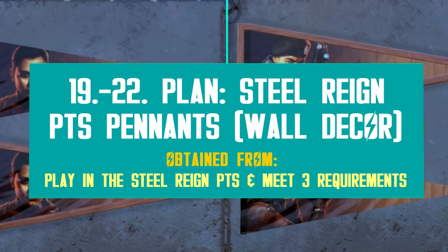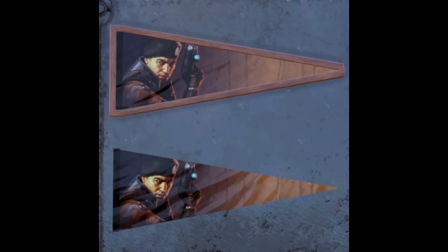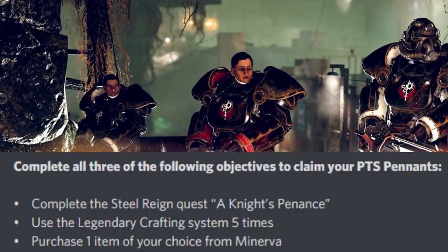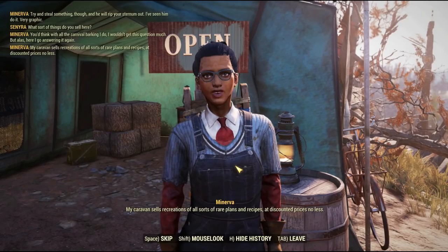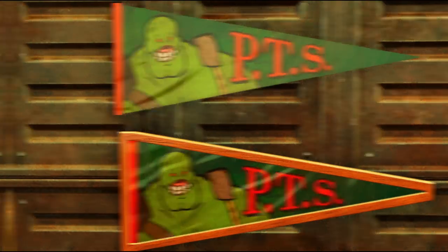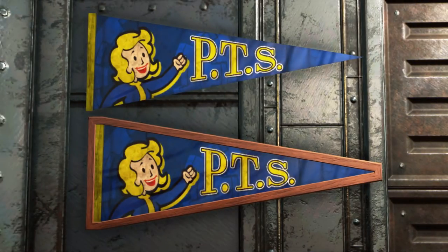The last four free new items coming with Steel Rain are the latest PTS pennants. Bethesda is rewarding two with Paladin Rahmani's face and another two with Night Shin's face, following the usual format — one simple pennant flag and a duplicate with a wooden frame. To unlock these four items, you need to take part in the ongoing public test server on PC and meet three requirements: complete the new Steel Rain questline, use the legendary crafting system at least five times, and find and buy something from Minerva, a new NPC trader coming with the DLC. Once it goes live on July 7, there is no way to unlock these pennants anymore and they will become legacy items, so make sure to hurry up.